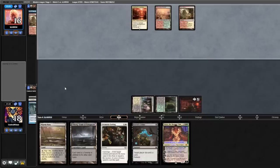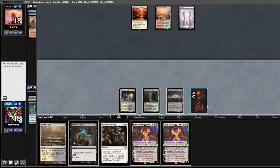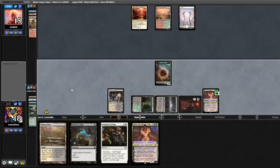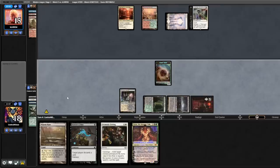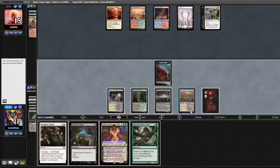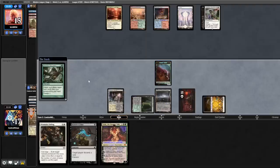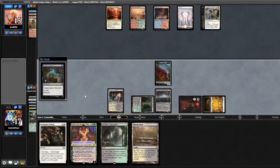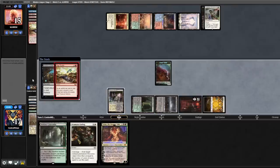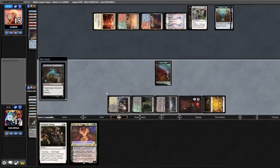Back to us — play Urborg, cast Grist, plus it, Loam into the graveyard. Really good. We cast a Binding, getting rid of our Grist — to be expected. Scalding Tarn, back to us. We dredge Loam, cast a land, fetch a Basic Plains, Loam two lands back to hand. We cast Raven's Crime, they discard an Archon. Raven's Crime again, they discard a Ley Line. Swing for one.